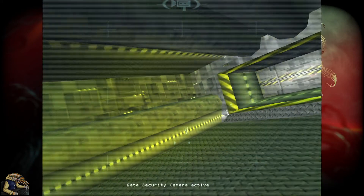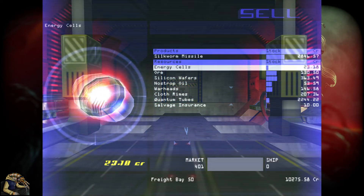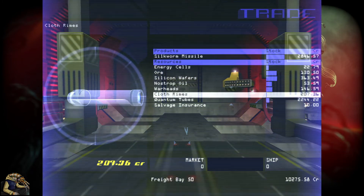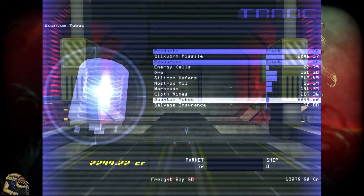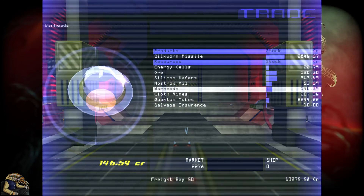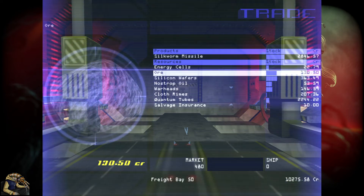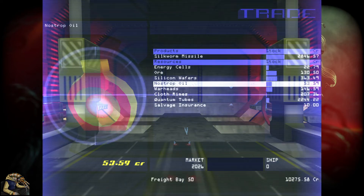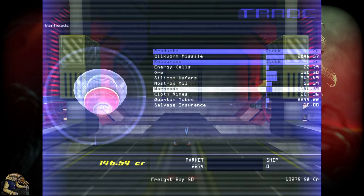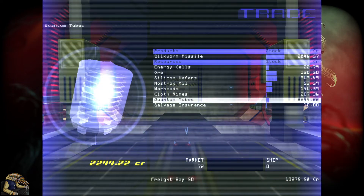I could quickly check while getting an insurance. The local trading network shows 23 credits for energy cells - that's about max pricing. The nostrop oil price is still pretty good. We don't have cloth rhymes - I think those are Argon. A cloth rhyme factory could be good but we'd need an Argon resource for that because you need Argon meat to make cloth.